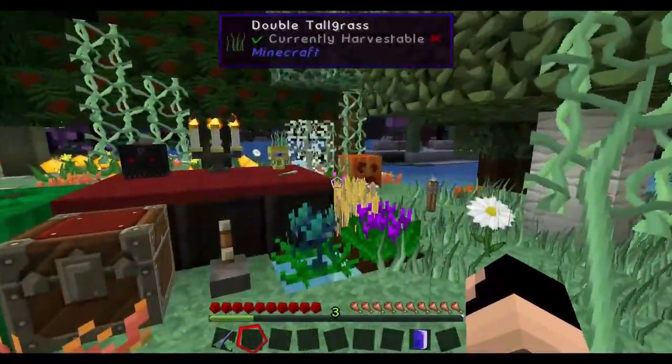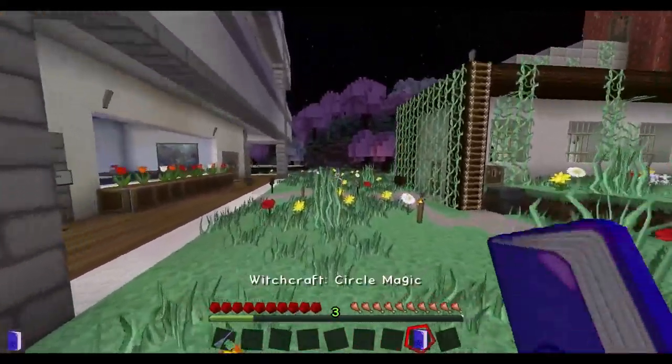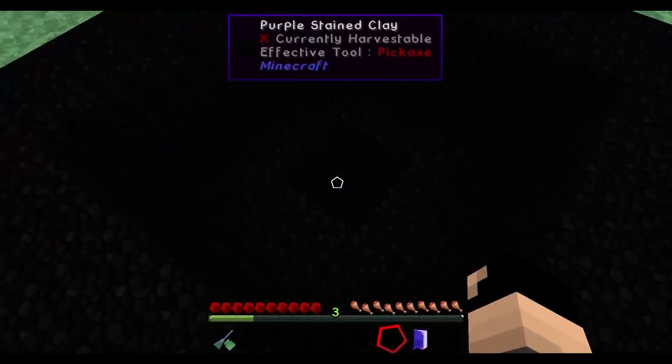Next, we're going to be spawning a familiar. Familiars in Witchery are basically not overpowered, but they're superpowered pets. And I want to make an owl familiar.